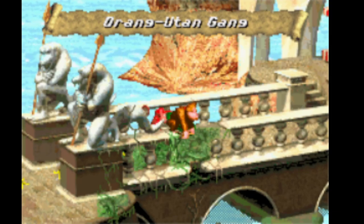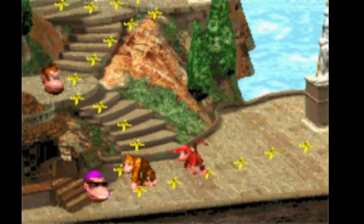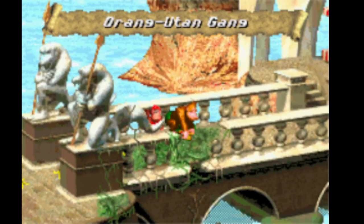Hello, ladies and gentlemen, my name is Zane, better known as the King Bahamut, and welcome back to Let's Play Donkey Kong Country for the Game Boy Advance. In the last episode, we got through the first three levels of Vine Valley. In this episode, we start to cross this big ol' bridge here, with crocodile statues on it for some reason, and tackle the level Orangutan Gang.